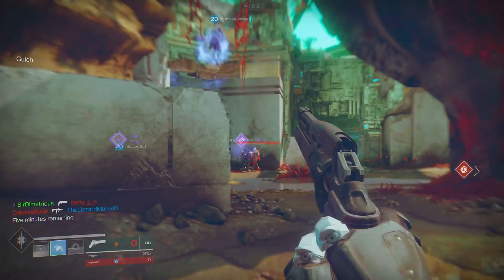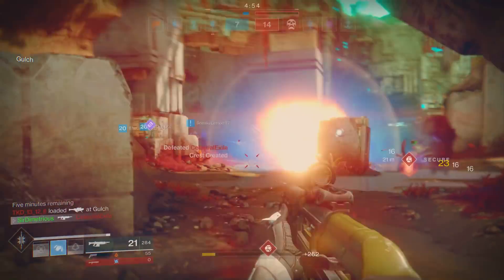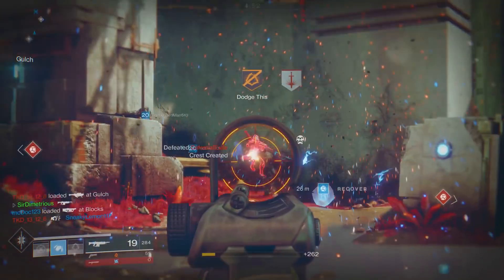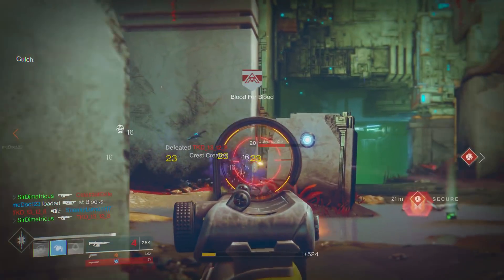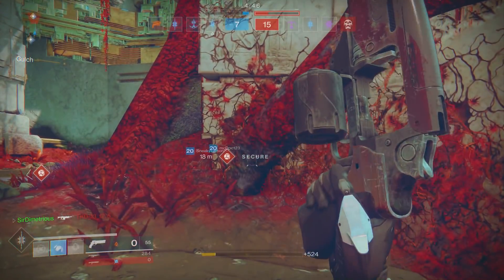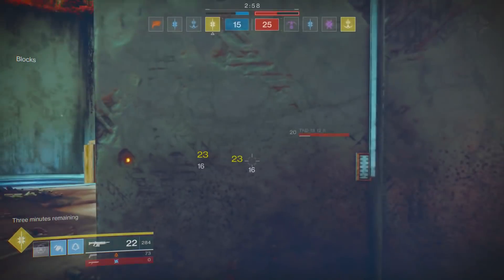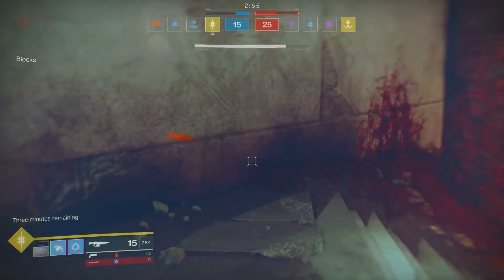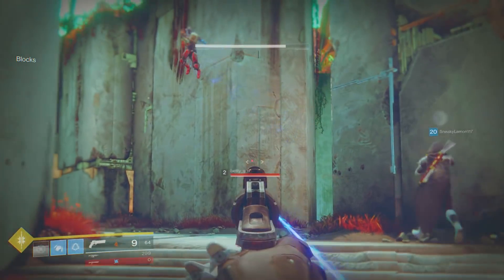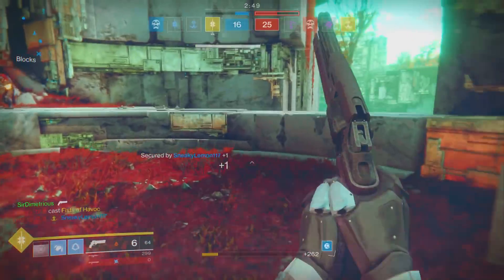Weapons in Destiny 2 — they took away a lot of the essential perks that make weapons really, really good. For example, in Destiny 1, if you're looking for a hand cannon, you automatically knew if it didn't have Send It from year 1. During year 1 you needed Send It or Hammer Forged; during year 2 slash year 3, it needed a rifled barrel. But with Destiny 2, they got rid of those perks. So even weapons that are whites or greens can still be really good.